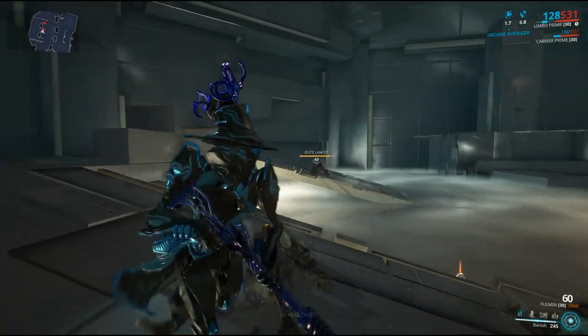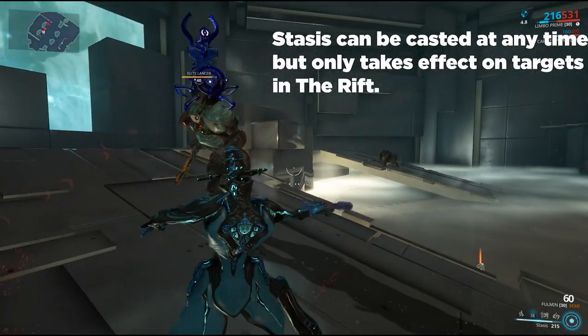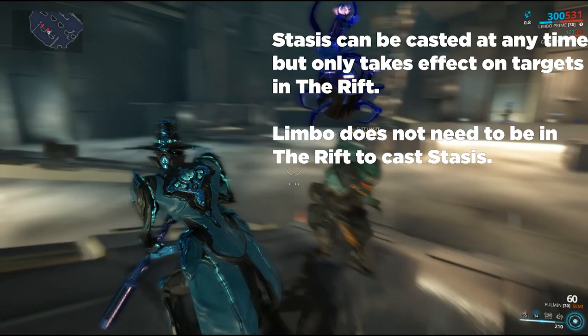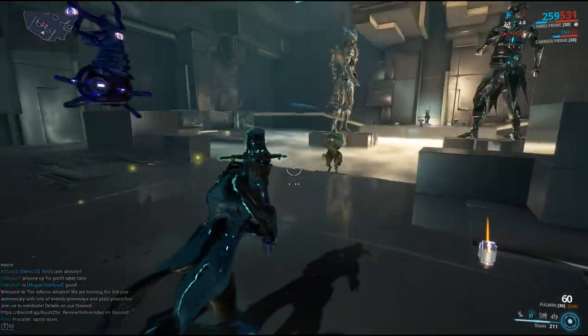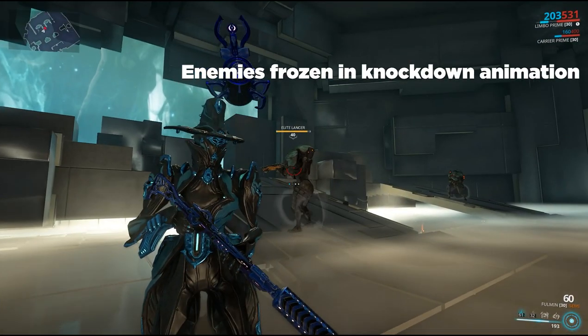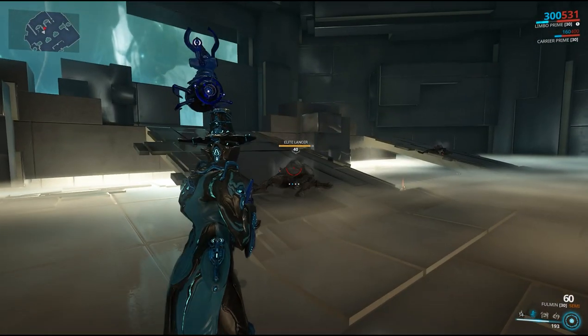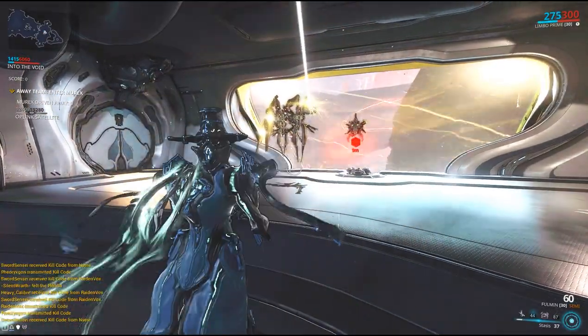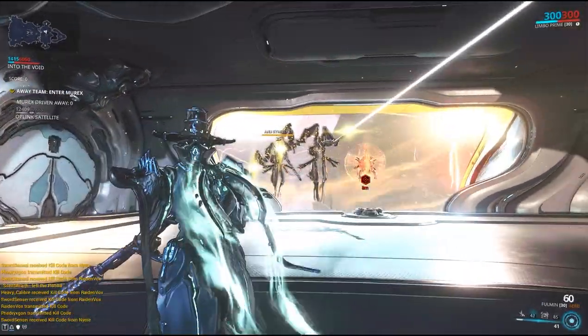The second ability, Stasis, freezes all enemies in the Rift for a duration. Casting Stasis before banishing enemies will freeze enemies in the knockdown animation. Stasis has diminishing effects when used repeatedly on Sentients.